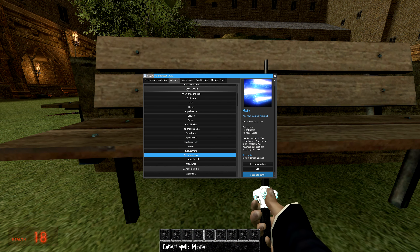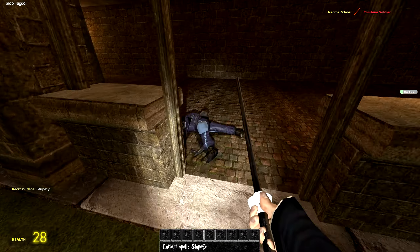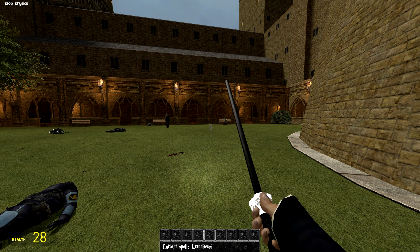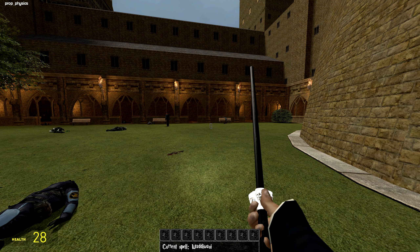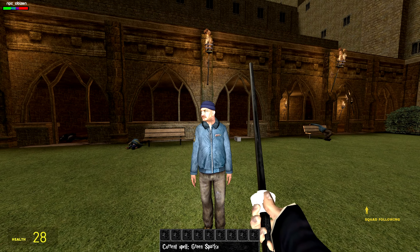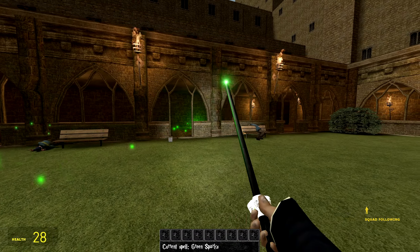Let's do some Stupefy. It is a stunner. I think that did the trick. This one I'm really excited about — we have Wadi Wasi. This one is going to throw the nearest object you're aiming at, casting the spell on it and throwing that object at the nearest NPC. Ooh, that looks like it hurt. Now it's time to summon the most dangerous spell there is — Green Sparks. Yeah... it's just a green spark. It's nothing too crazy.